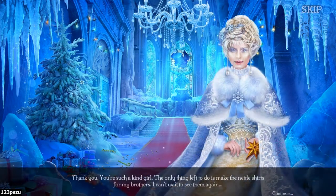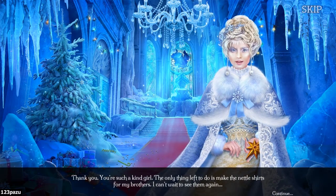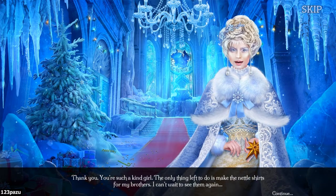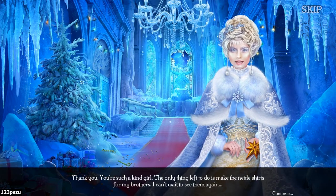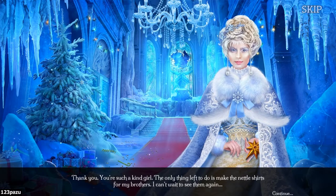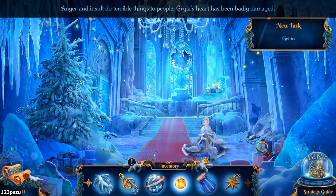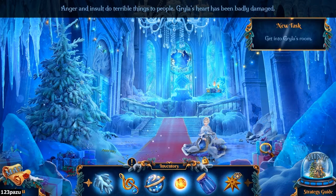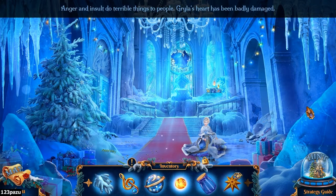Are they serious ones? You can't wait to see them again. I think they were humans. Anger and insult do terrible things to people. Rilla's heart has been badly damaged. New task: get into Rilla's room.